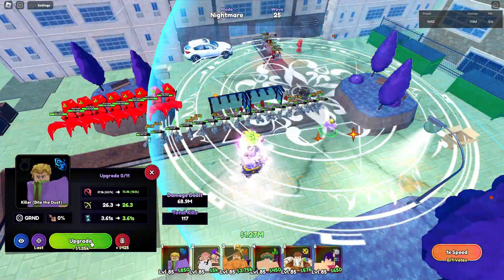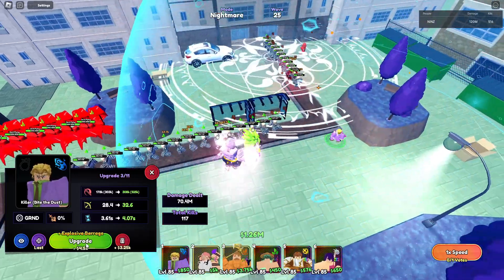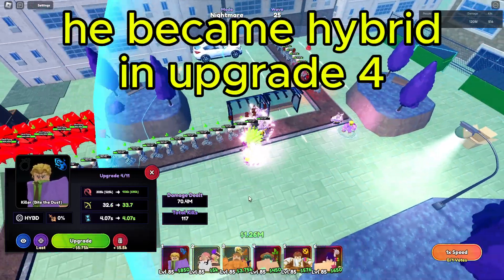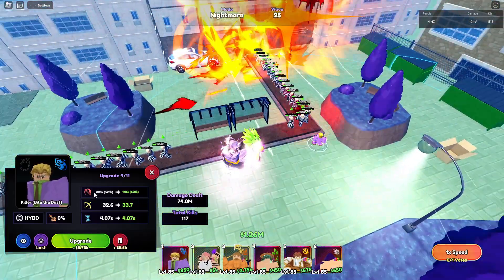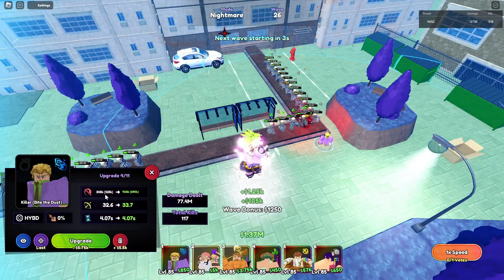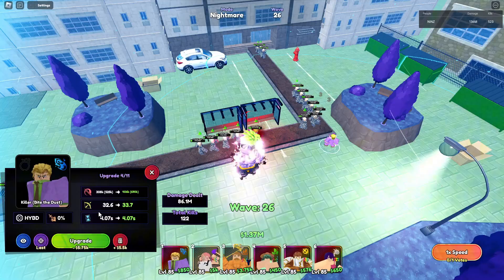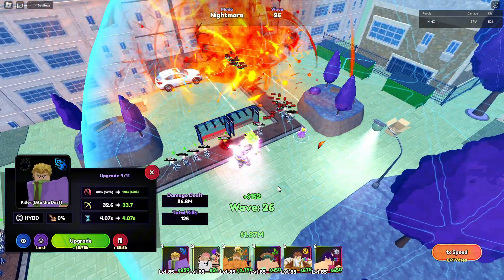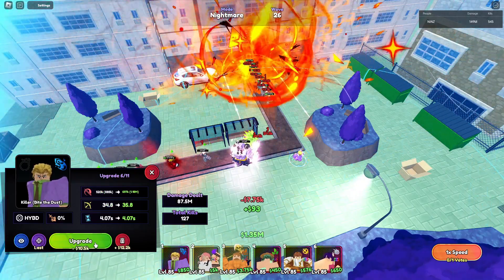The next upgrade is Explosive Barrage. He changes back to Big Away Circle with a total damage of 2.64M and 4.50M. In a line, total damage is 308k and 525k bomb damage, with 32.6 range and 4.07 SPA.